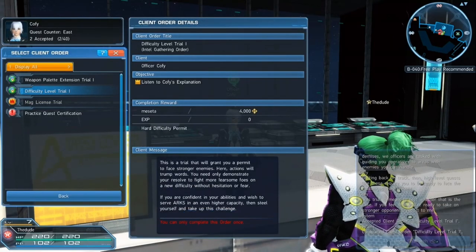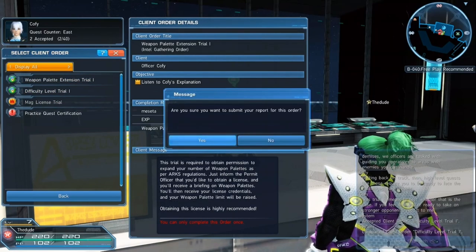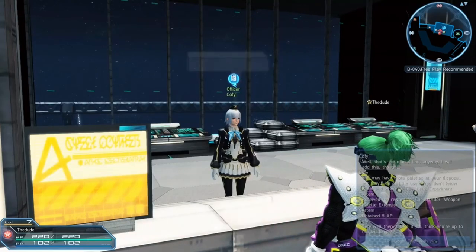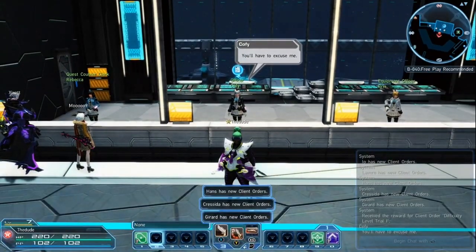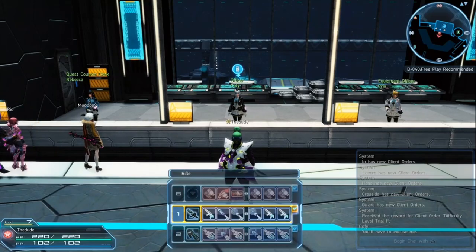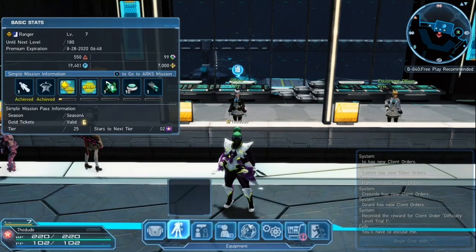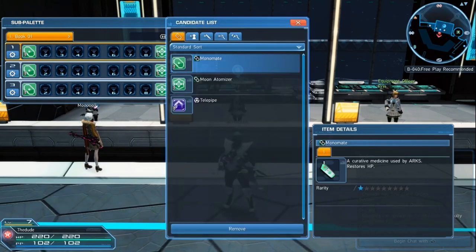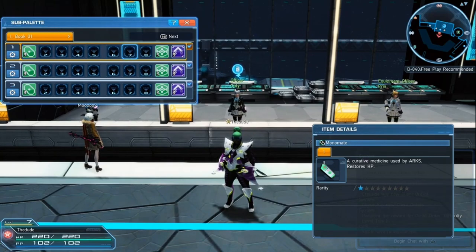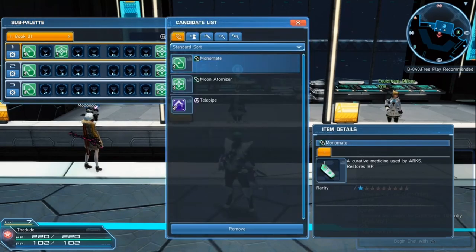The Difficulty Level Trial basically tells you about stronger enemies. The Flip Palette Extension Trial tells you about the sub palette. You can push Up to switch between items, and if you push Right while in this menu you can also switch between your sub palettes. If you haven't set your sub palettes up yet, you can get to the second sub palette and add all the different things you want. You're mainly going to want your Moon Atomizers here.